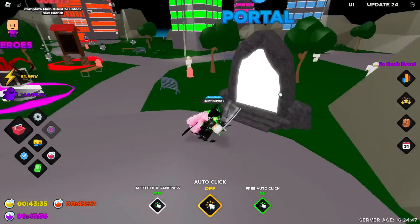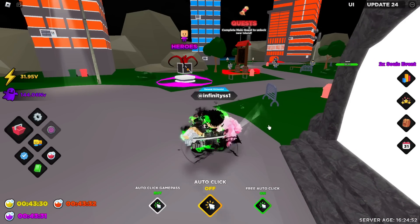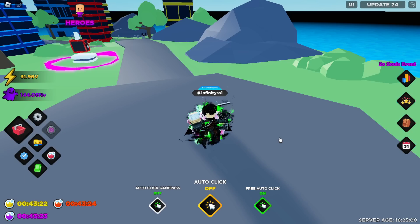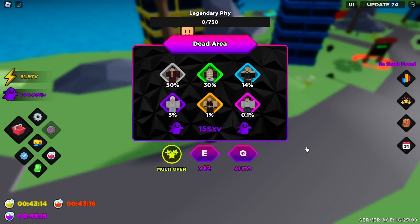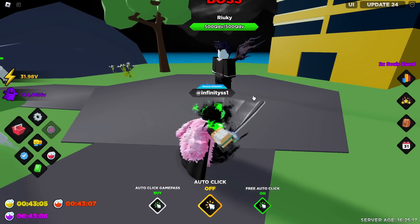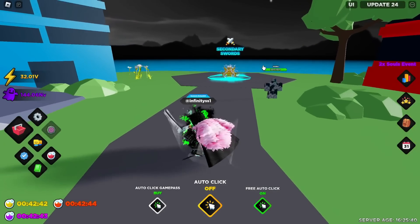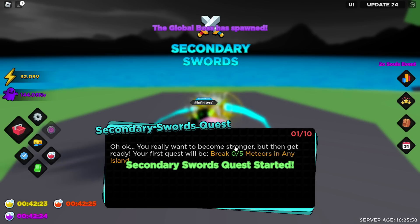I'm pretty sure the reason why I'm apparently broken in this world is because I have been upgrading my aura quite a few times, so that's probably the reason. But anyways, let's teleport to the dead area. Here we are - having a quick look at the heroes, they're going to cost 15 SXV. Not too bad. The enemies over here have 5 TV health. What about the boss? QDV - that sounds like quite a pain. But anyways, we have something over here: the secondary swords. Do you want to become stronger? Do these quests to unlock a new feature. Alright, sure, let's start.